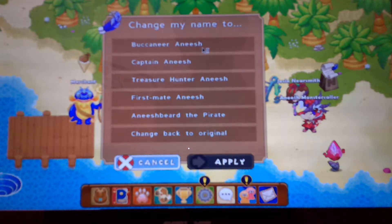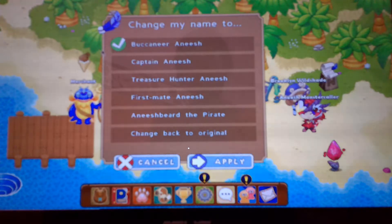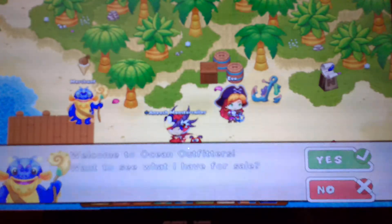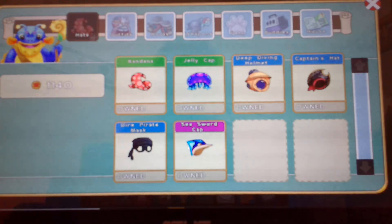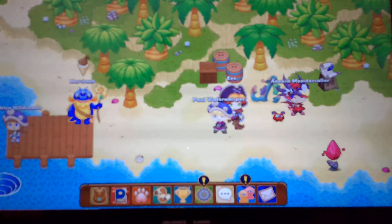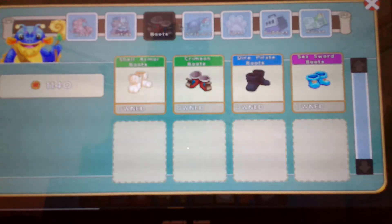I'll be showing you how to get each one. First, if you want your name to be Buccaneer and then your first name, you're going to have to unlock everything in the pirate set. You're going to have to buy everything from the merchant or get everything — all the hats, the outfits, the boots, and the weapons. As you can see, I did this so I'm allowed to change it. If you do not do that, it will tell you how to get it just in case you don't remember. If you want to change your name to this, you're probably out of luck because some of the stuff you have to buy requires membership, and it's going to be hard to get all these things — all the gear. So yeah, this is probably a hard one.